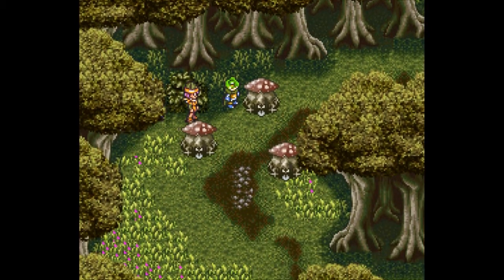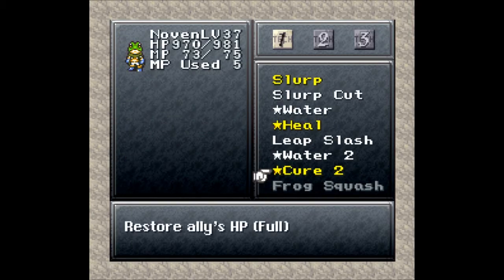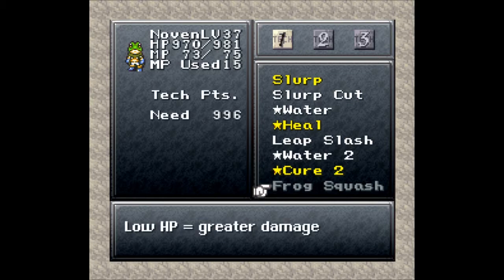I guess that adds up over time, because as a result of that fight and those three tech points, Novin has learned his next level tech, which is Cure 2 — cure ally to full. No dual techs with that one, but he is on his way to learning Frog Squash. Low HP equals greater damage — basically I don't want to say it's exactly like Minus Strike in Final Fantasy 9. There are a lot of RPGs that use this tactic. If you have one HP, that's going to do much more damage than if you're at full HP. I'm not a big fan of that strategy, ever.